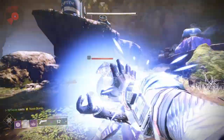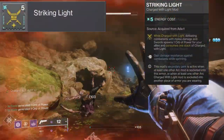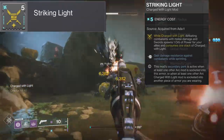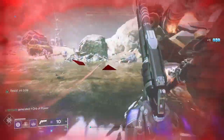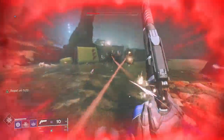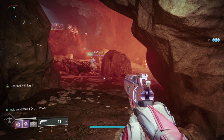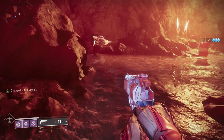Let us look at another mod based around melees — Striking Light. While charged with light, defeating combatants with melee damage and swords spawns one orb of power for your allies and consumes one stack of charged with light. The secondary perk is that you gain damage resistance against combatants while sprinting. Note that this only spawns an orb for your allies, it does not drop an orb for you. Also, I only ever got the secondary perk to proc once in testing — it seems kinda buggy, so just beware it may not always work.